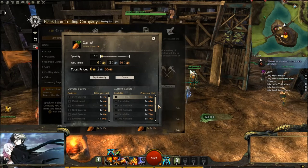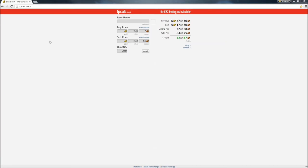If you look over here, we're buying it for two silver and seven copper, and then we're selling them for two silver, 66 copper. If we go ahead and look at the website again and plug in the new updated information — to break even at buying each carrot for two silver and seven copper, I'd have to sell it for two silver and 44 copper. And you can see here we're selling it for 22 copper more.